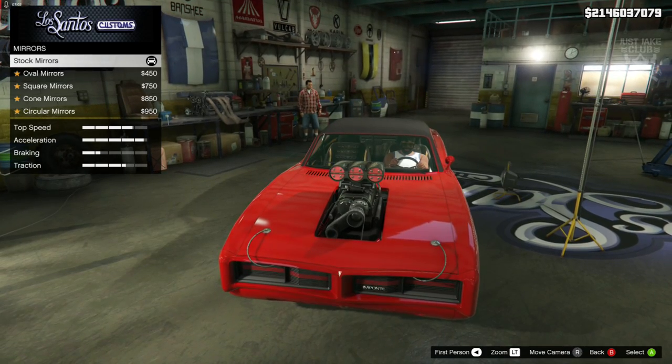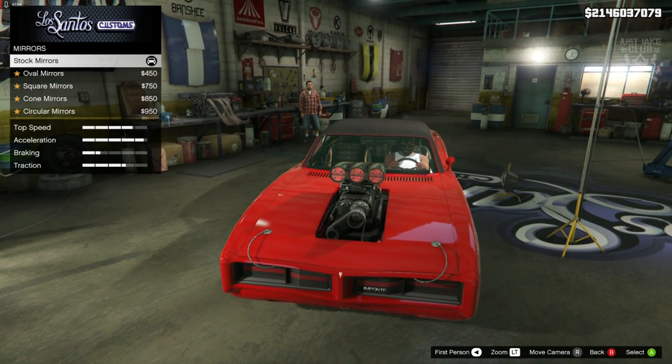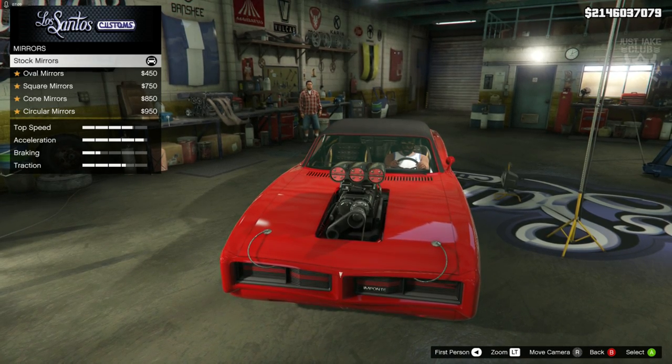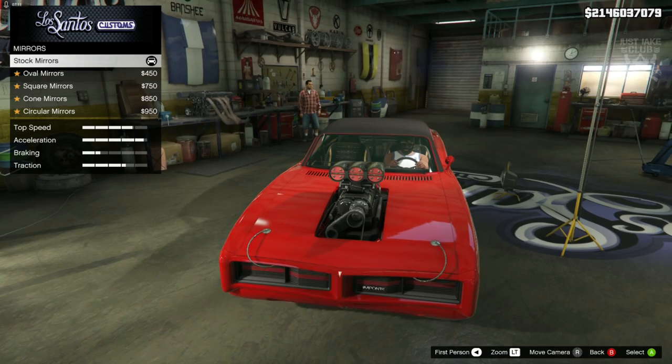We're going to leave the mirror stock because that is awesome. I can't believe it — when I first looked at this and saw that Dominic Toretto only had the one wing mirror, I thought this is awesome. It matches, it's perfect, we don't even have to change it. So stock for the mirrors.